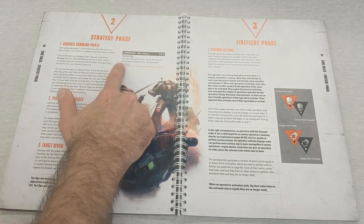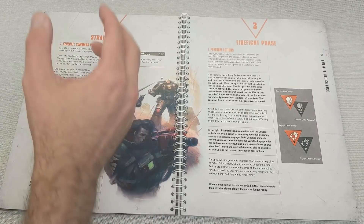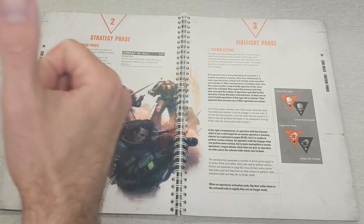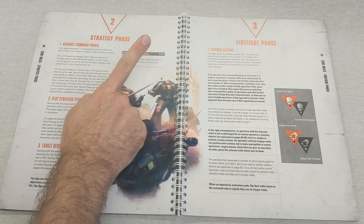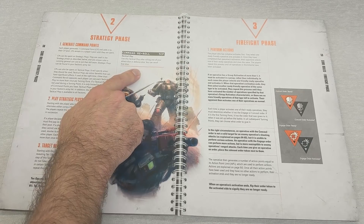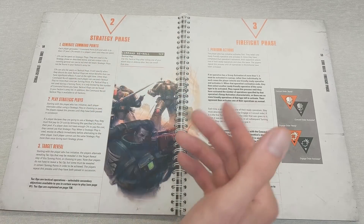You then play your strategic ploys - we'll talk about that later. Target reveal is typically for your tac ops, your secondary objectives, if you need a target. Command re-roll: I have a whole video coming out about that. After rolling one of your attack or defense dice, you can re-roll that die. This is now way, way less of an issue in the game - I would say you'll probably never use this. All of the tactical ploys we've seen so far are better than a command re-roll. This was a real flaw of the last Kill Team - it was the best thing you could ever do.